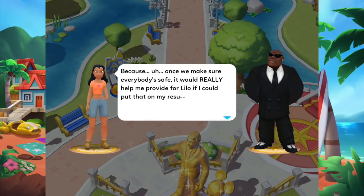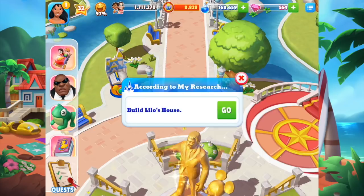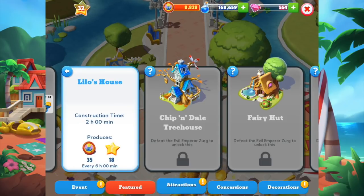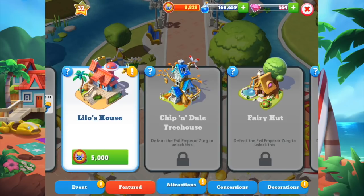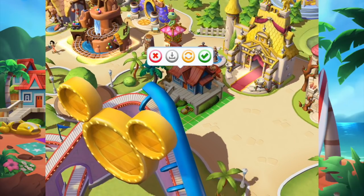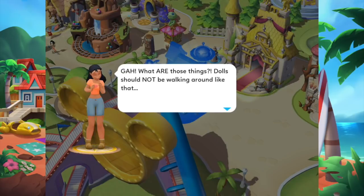"Is there anywhere you can think of that might have additional information on our target?" Build Lilo's house! That's 5,000 event currency and two hours of construction time — it'll collect 35 event currency every six hours. Let's place it in the kingdom right away. I've been very fortunate with my land and keeping the kingdom organized.